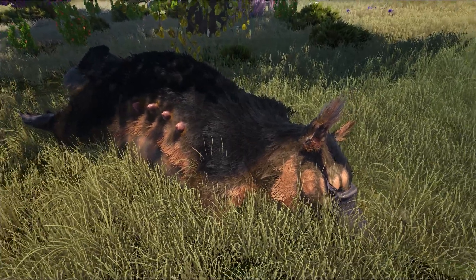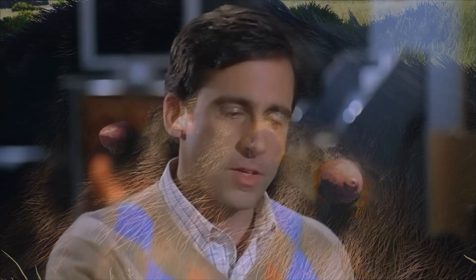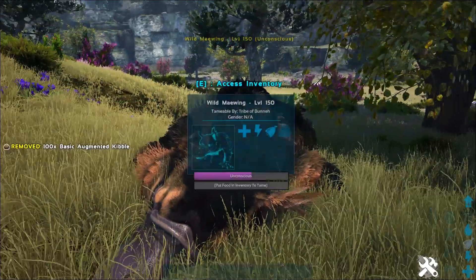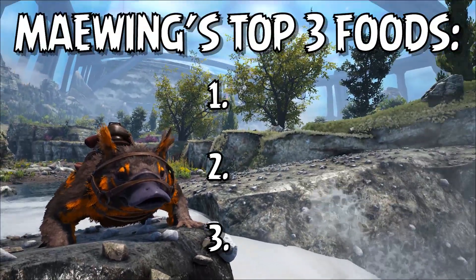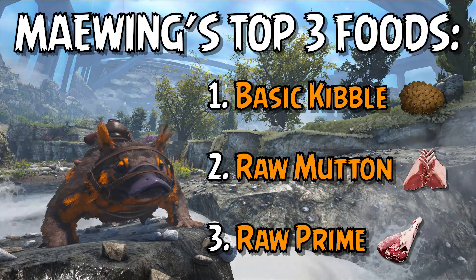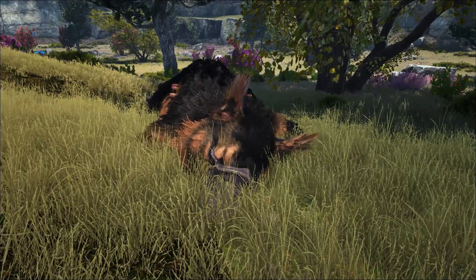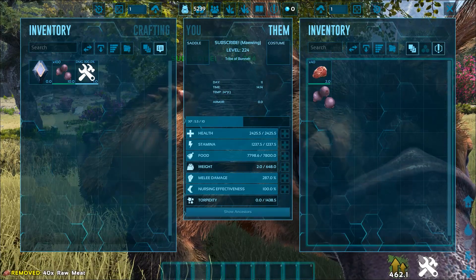So once you've successfully knocked out your overgrown flying squirrel duck, you need to feed it. Meiwings will consume food at set intervals just like any other knockout tame. The Meiwing's top three foods are Basic Kibble, Raw Mutton, and Raw Prime. Their torpor level is pretty high and drains rather slowly, so you shouldn't need to use any narcotics to keep it unconscious, but it's always best practice to double-check your server's rates with a taming calculator just to be safe. Once the Meiwing is tamed, it will consume raw meat or berries as its food source moving forwards.